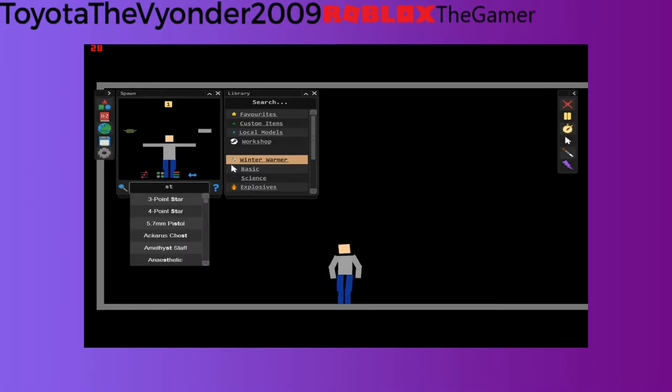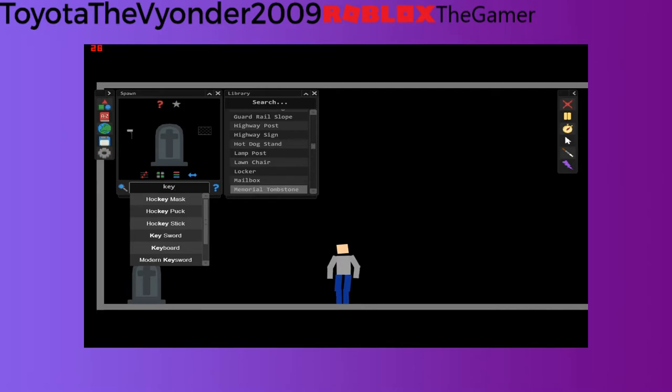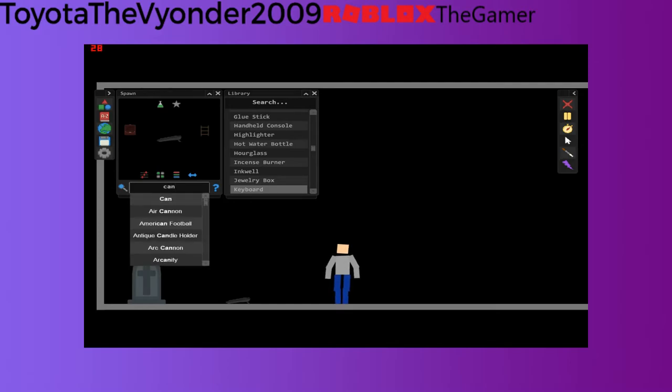Step number one: put some kind of mineral thumbstone. Step number two: put the keyboard in here, and then the candlestick.